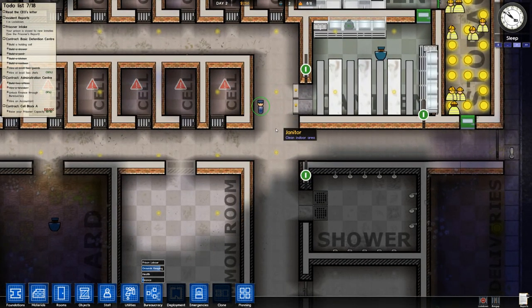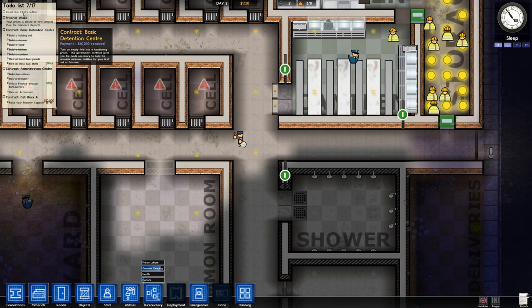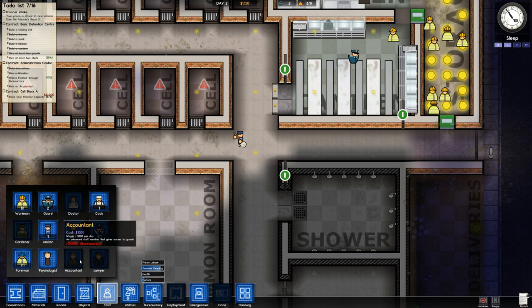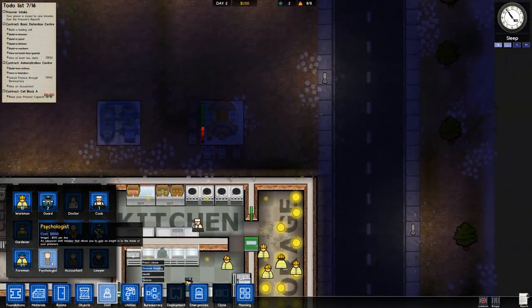Let's look at our to-do list. We've read the CEO's letter so we can delete that — it seems to give me that every time the game updates. The prison's closed, we're not getting any more prisoners, we don't have a holding cell but we don't really need one. Administration center: unlock finance and hire an accountant — that's the next thing to do. We can hire a psychologist and we have the money to do that as well.